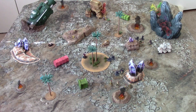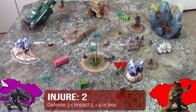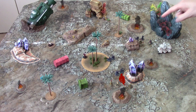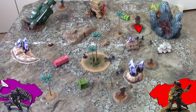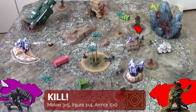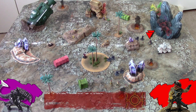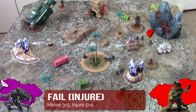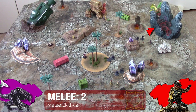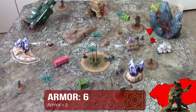Now I choose another fight — this militia over here. The swarm attacks first, hits, injures, no armor save. He's dead. No surprise. The swarm then chooses this fight — the swarm misses. The militia can't get through the swarm's armor. And finally the swarm kills the militiaman. Finally I choose this last fight. The swarm fails to injure the militiaman. Counterattacking, he needs 2 or less to hit — a 2. 2 or less to injure — a 1. And the armor save fails. He actually managed to kill the thing.